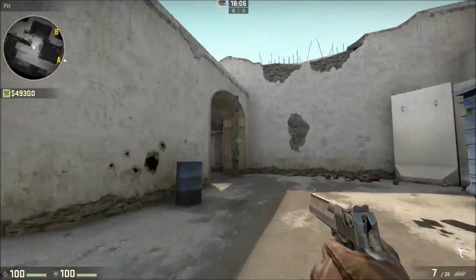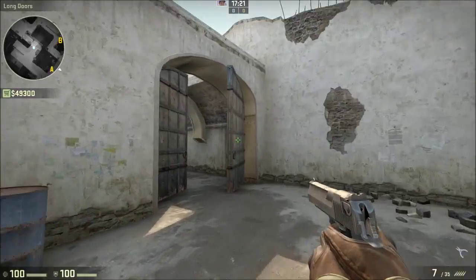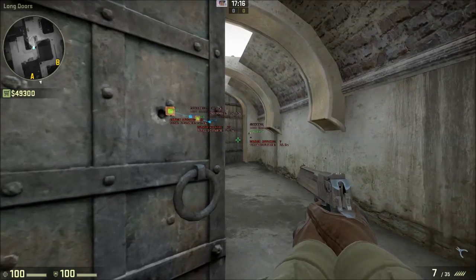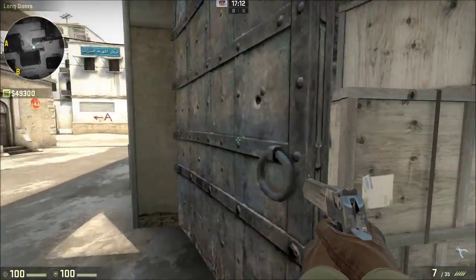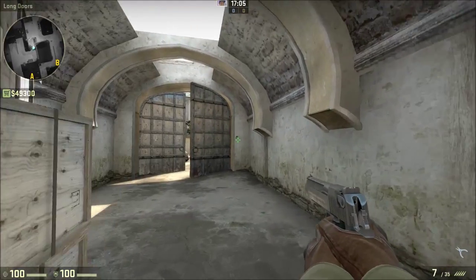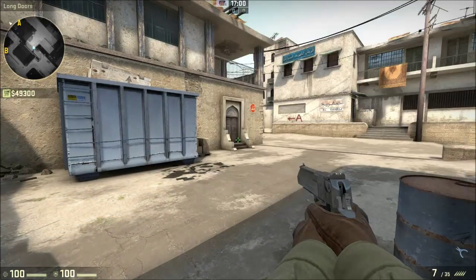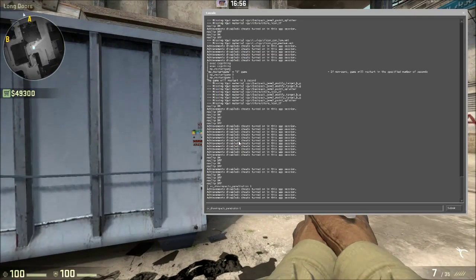Another thing is that it's got extremely high penetration damage. Sorry for the jump cut — I had to actually look this up. If we have a look here, we can see that the damage applied is 56% only through the door, which means that if you were to shoot through the door, it would still do quite a decent bit of damage. You can view this yourself by typing in sv_show_impact_penetration 1.